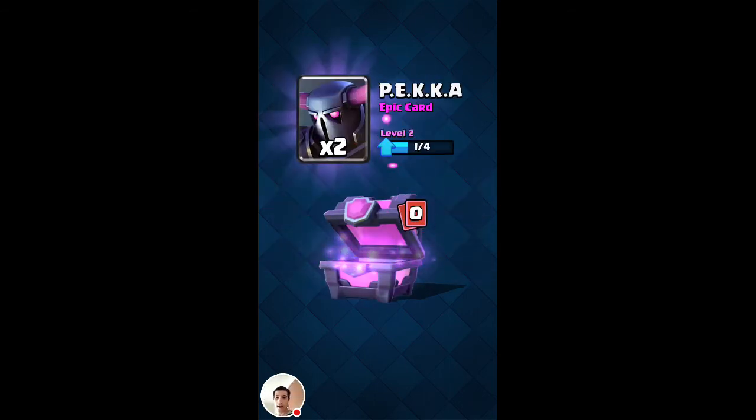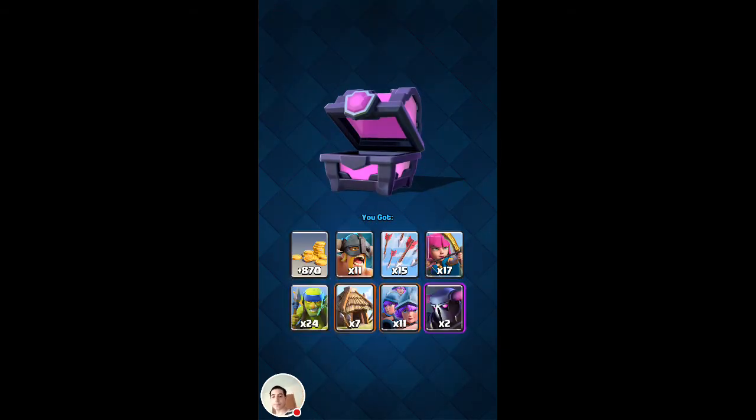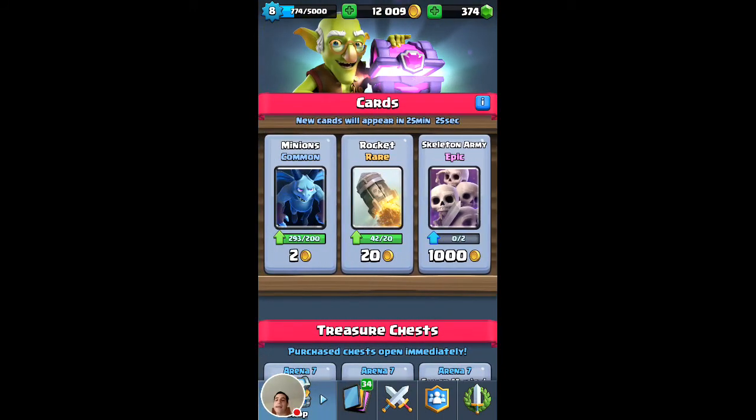Let's see what Epic we're going to get. Two P.E.K.K.A.s — not bad. He's going to get a level three Pekka soon. All in all, it's pretty good, but at the same time he didn't get a Legendary. He almost has enough to get a Legendary chest anyway — he's saving up gems. I just used some of his.